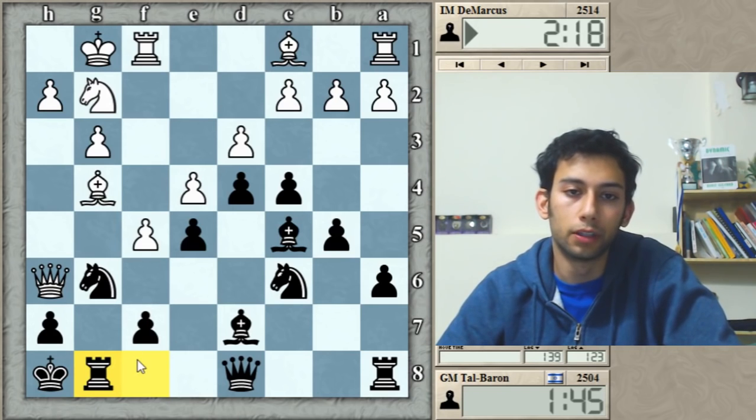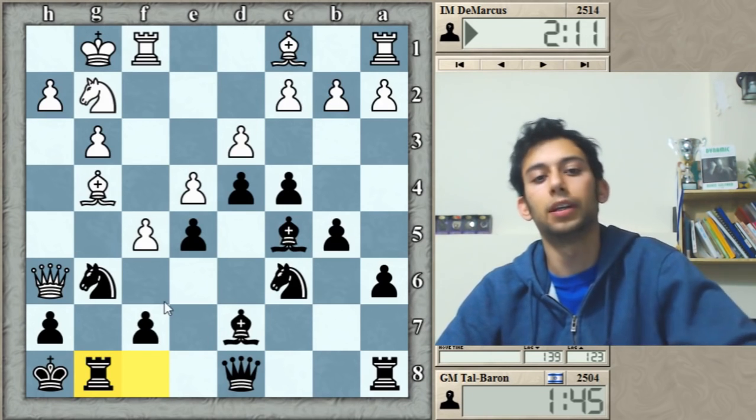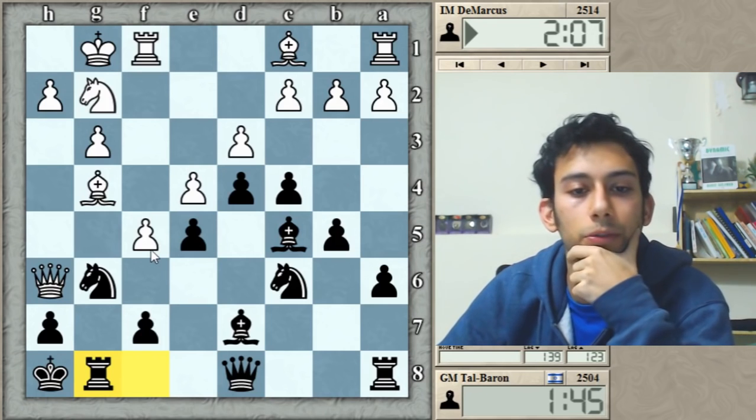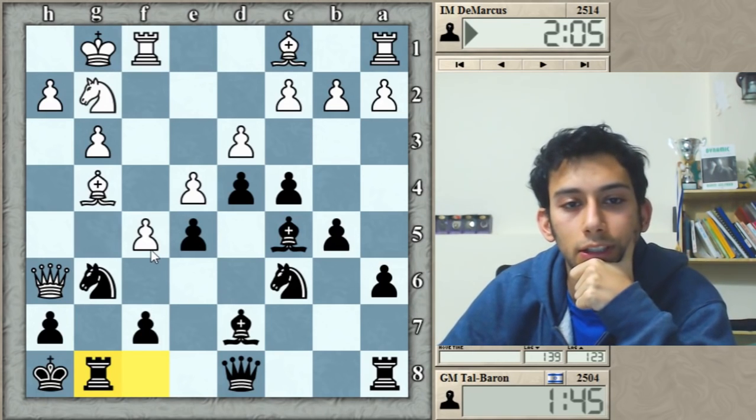And now suddenly it seems like black should be better. Two moves ago I felt like I should be in trouble. Probably Nh6 check was a better move than Nxg7. So fg is not so possible anymore — he has to find a good way to continue his initiative.